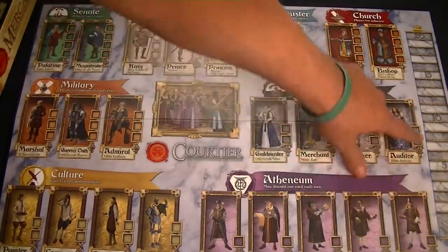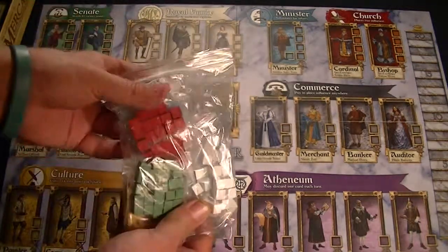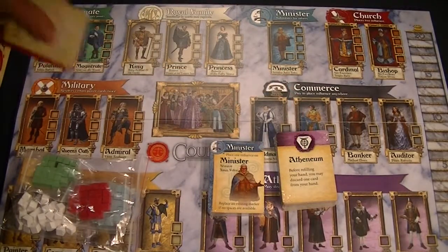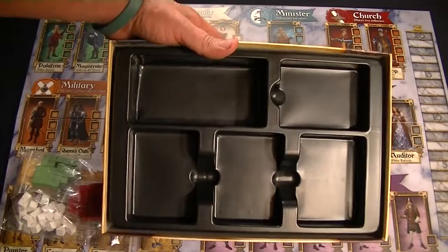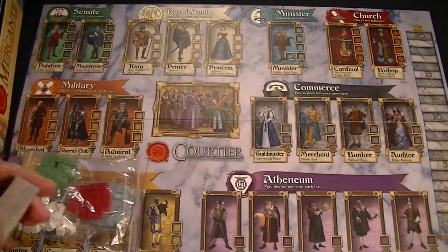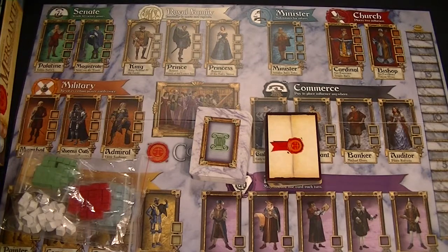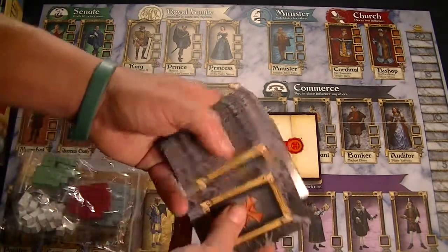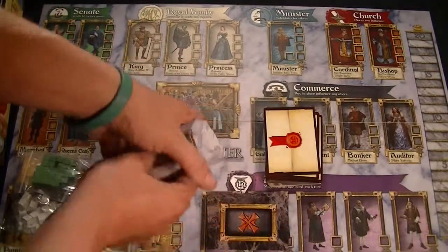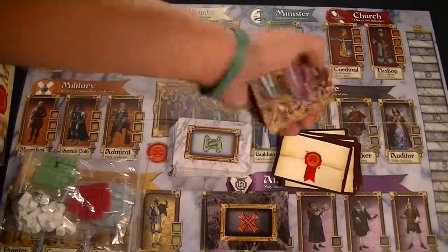Along the side, it appears that there's a bit of a tracker — maybe that's for victory points. Also in the box, we have little wooden cubes for each of the players in different colors, and three decks of cards, as well as a nice little storage area to put everything. Just quickly going through to make sure that these are separated — there might be more than three decks, but it looks like there's actually a fourth deck.